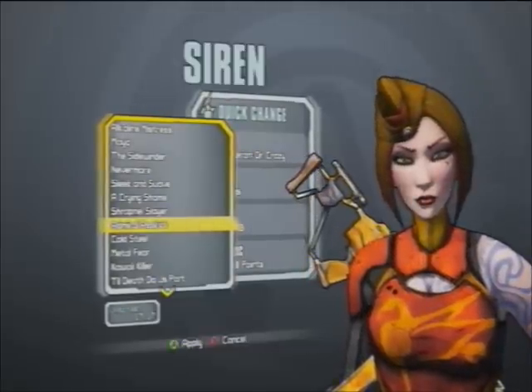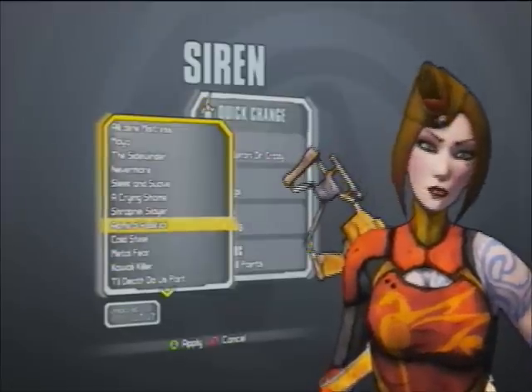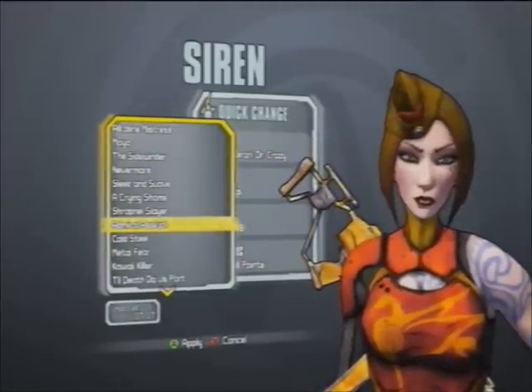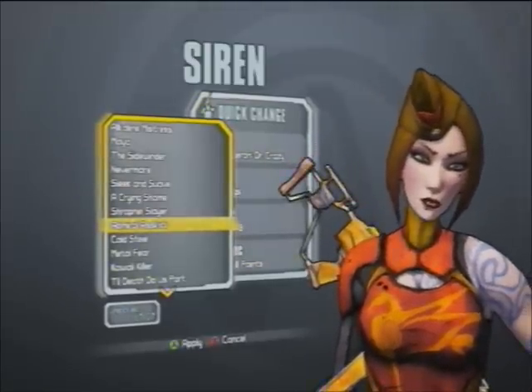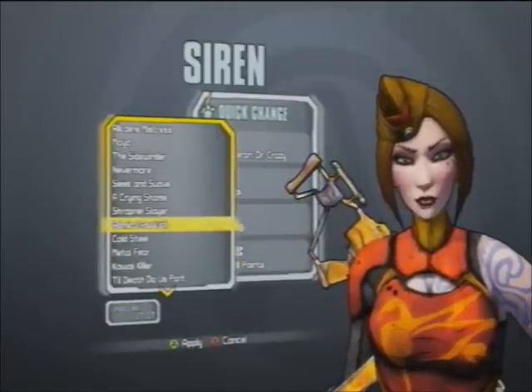Admiral Ass Kick — always love to be able to swear in these videos. Completing Rank 5 of the To Pay the Bills Challenge, which I believe would be for using your skill — Phase Lock — the Rank 5 for that would get you this head.